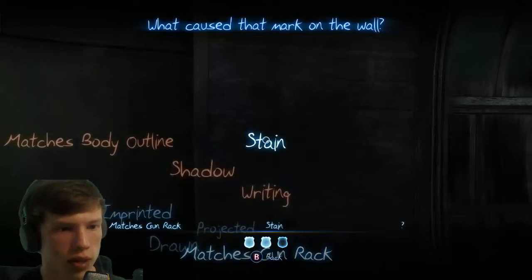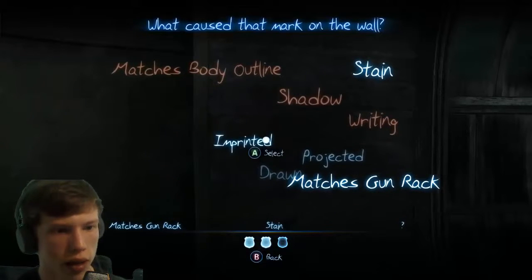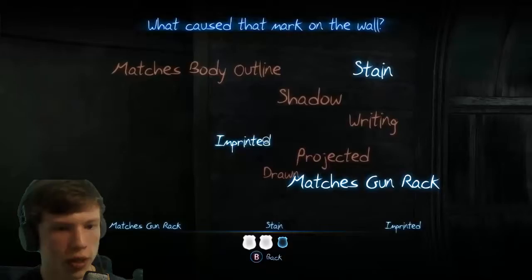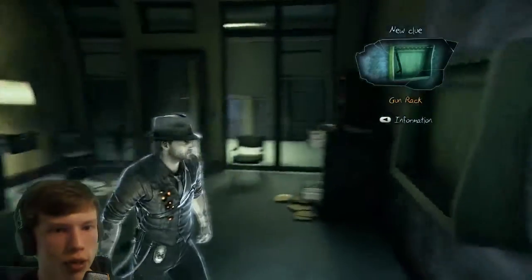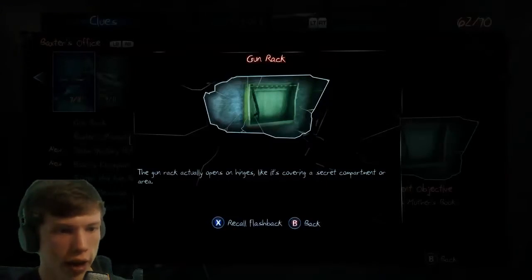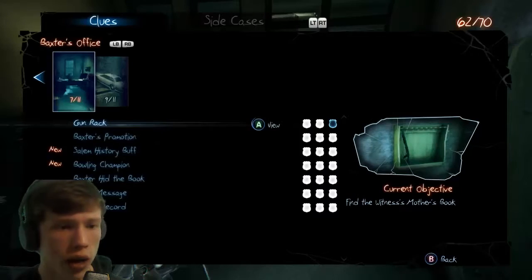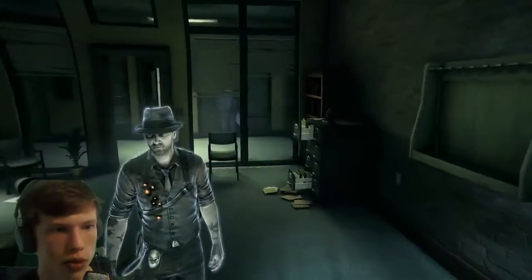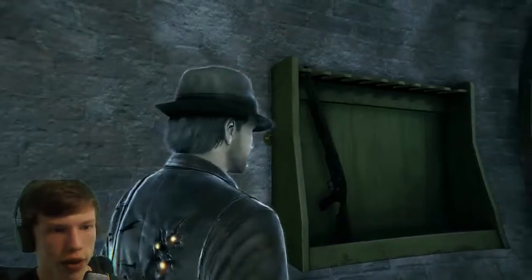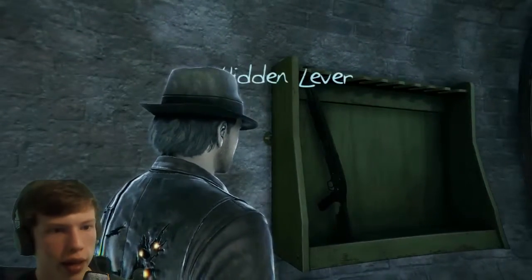Projected stain, imprinted — yes! Case — the gun rack actually opens on hinges like it's covering a secret compartment. We have to find that journal. I've looked for it and I'm pretty damn sure I found it. Okay, hidden lever!